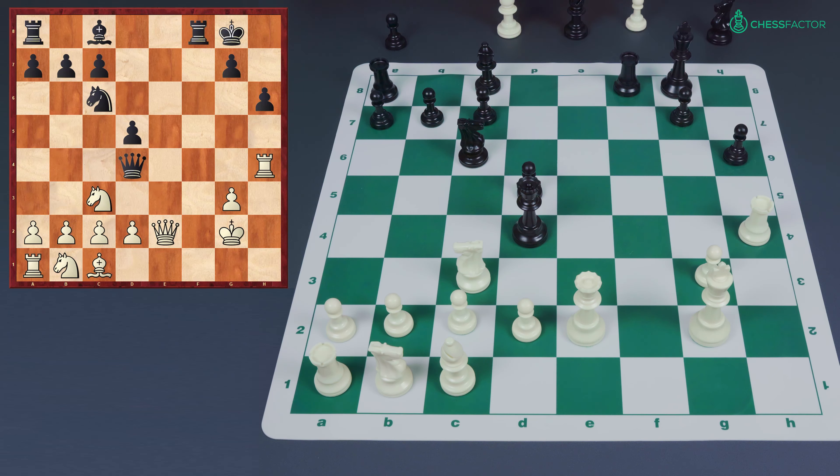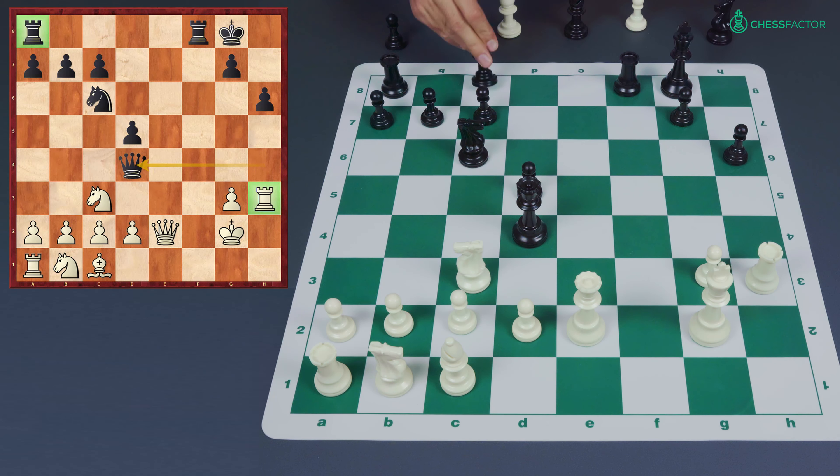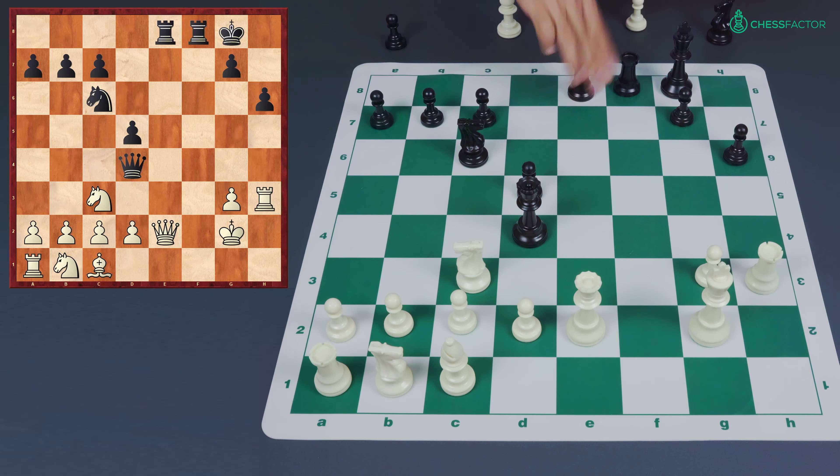Feel free to pause and try to imagine what move guarantees equality for black. The move is the brilliant bishop to h3 check. Black was already down a piece and just sacrifices another one — this move almost makes no sense at first sight. But the idea is that if rook takes h3, the rook is no longer attacking the black queen, and the black rook on a8 is now able to enter the game, coming to e8 and striking at the queen.